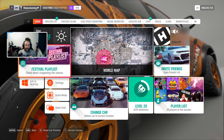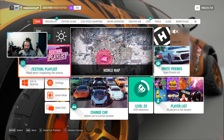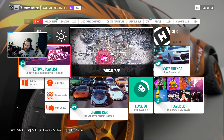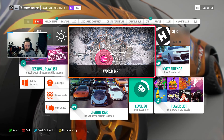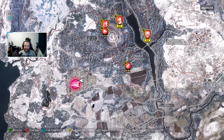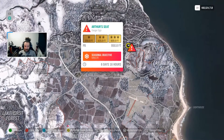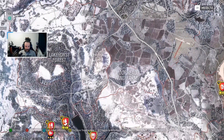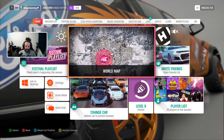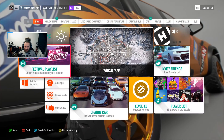Hello everyone, welcome back to another Forza video. Today we are going to be doing the PR stunts and the weekly challenge. We've got our car set up and ready to rock. We need to do 10 crash landing skills, a barrel roll, and then five race types.